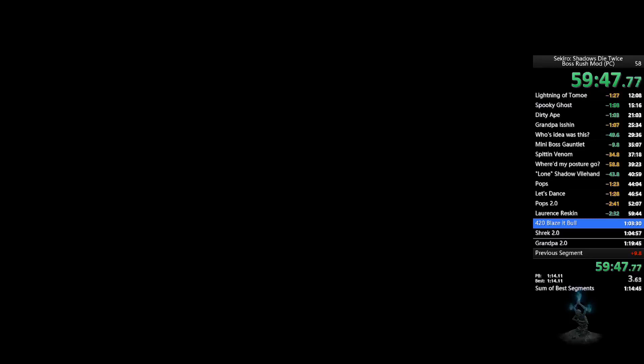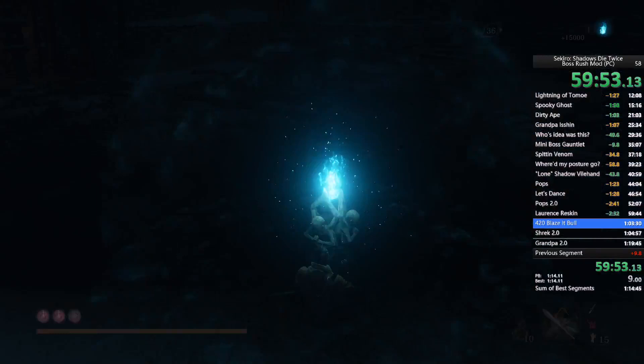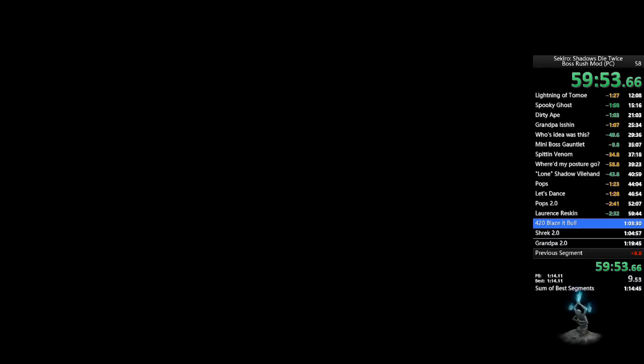In my opinion, for where it comes in the actual game, Blazing Bull is the hardest mini-boss in the game in the normal run, because of where it falls in the progression.